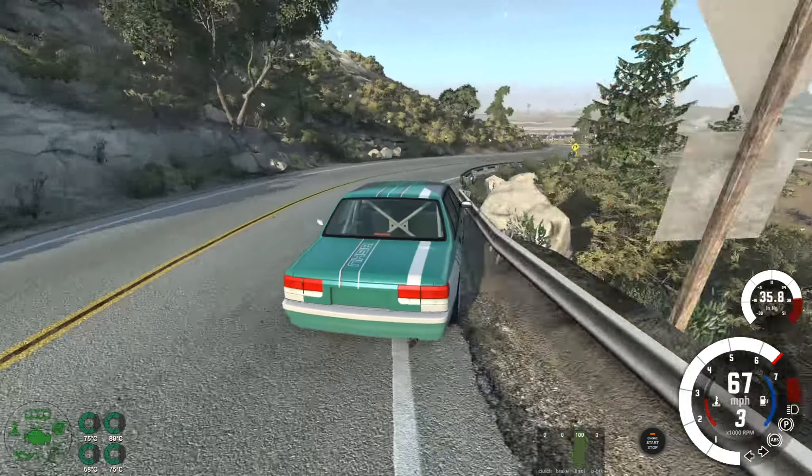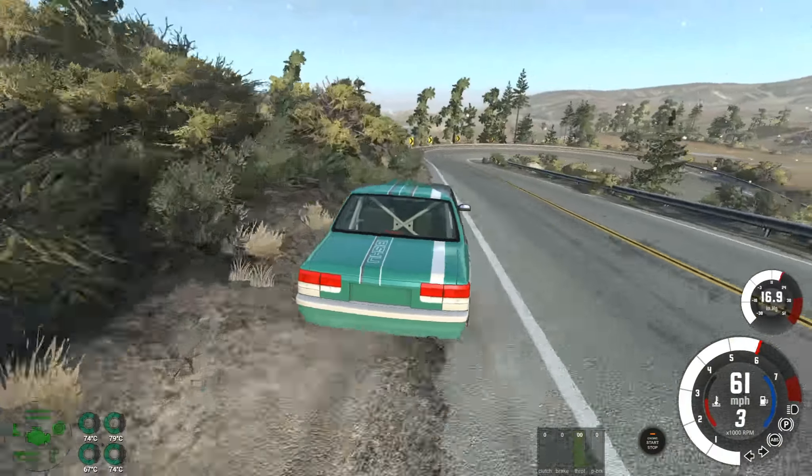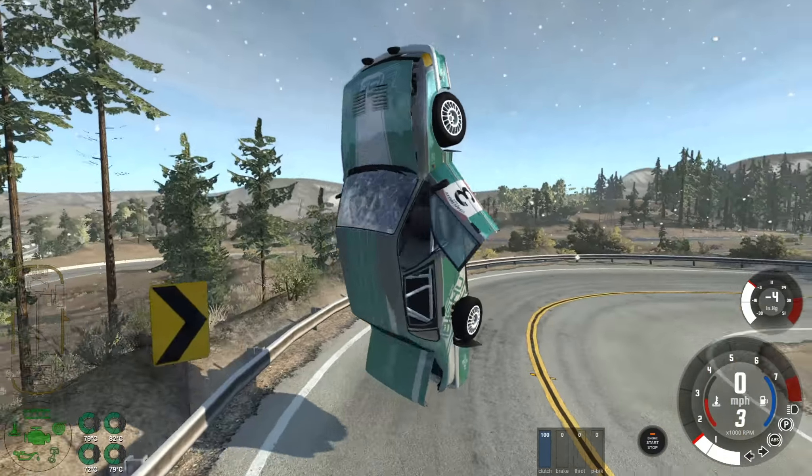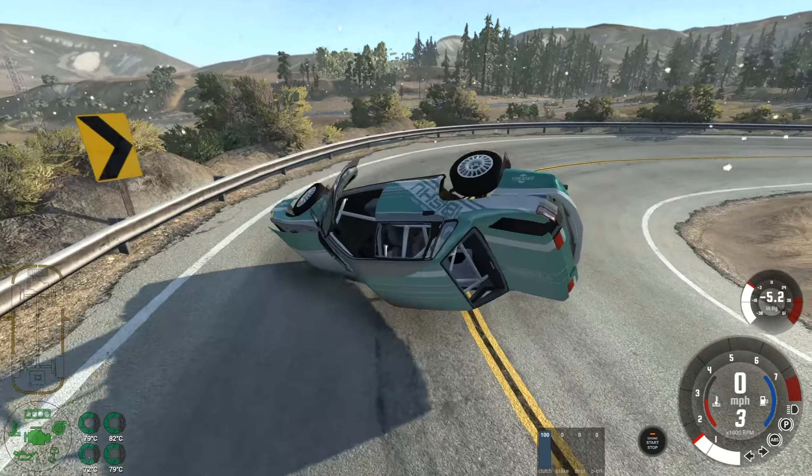Now we can put the power down. Make the most of the run out of there. That's a big one, and the crash barrier saved us from a very big crash.